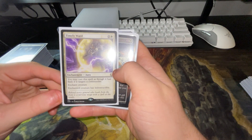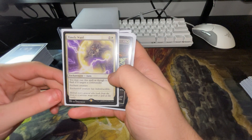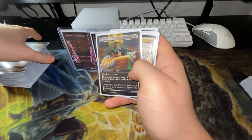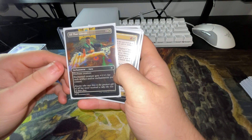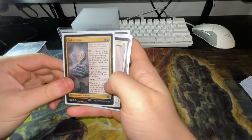Timely Ward — you may cast a spell as though it had flash, and if it targets a commander, enchant creature has indestructible. Really good if you're going to get blown up — just boom, right onto Rog and it gives him indestructible. All That Glitters — enchant creature gets plus one, plus one for each artifact and or enchantment you control. Really good.